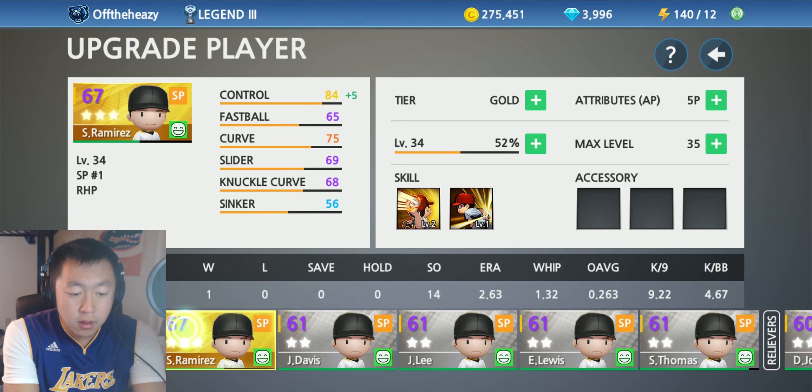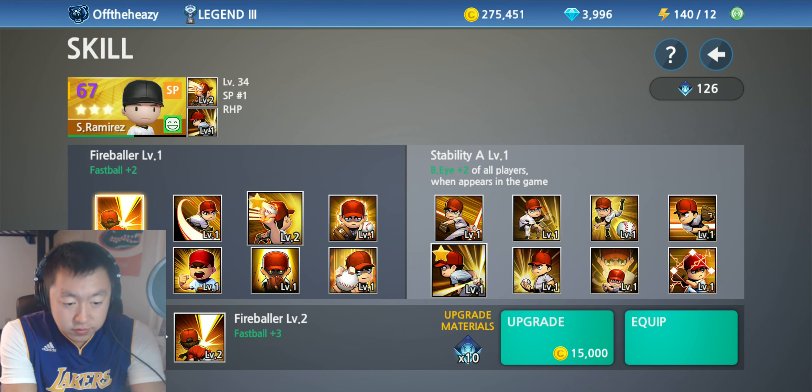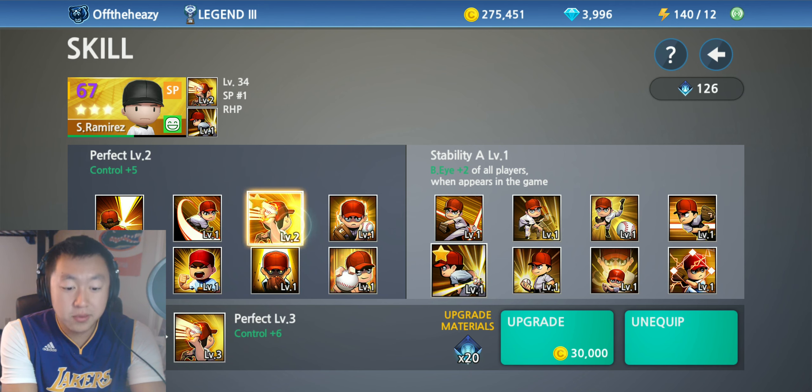Let's look at our starting pitcher. Pitchers are a little bit different than skill players, the batters. Their skills: there's fireballer level 1 — fastball plus 2, breaking ball plus 2. Pitch technique perfect, level 2 — control plus 5. Always in shape, level 1 — all stats plus 1.